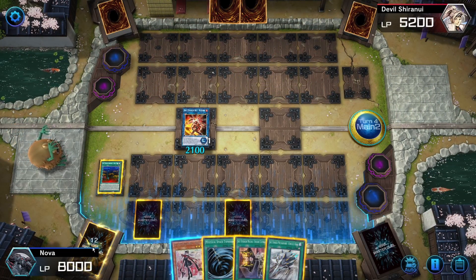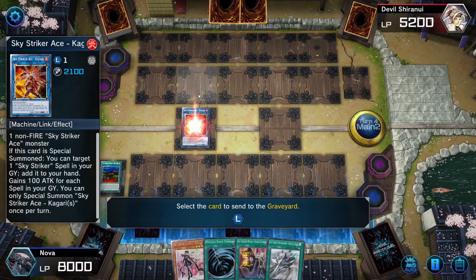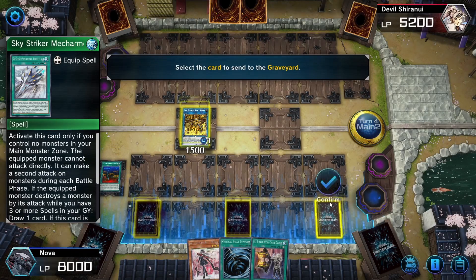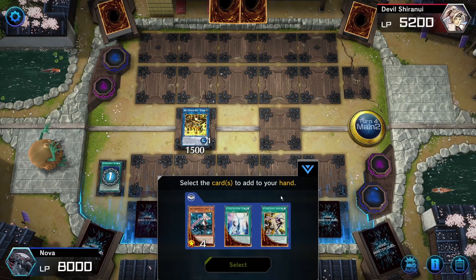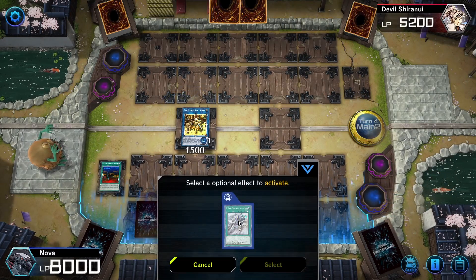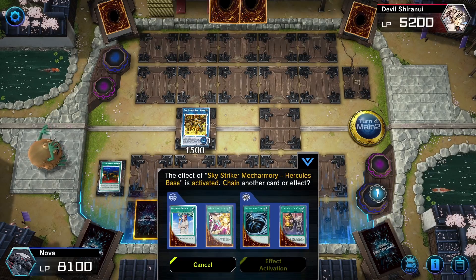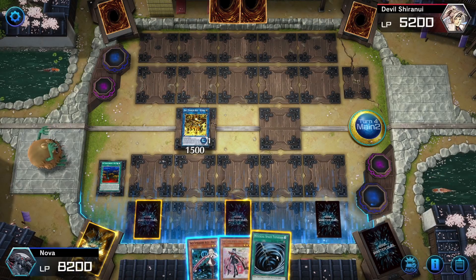Then in Main Phase 2, I will make Hayate just so that I can use Area Zero to get rid of my own Hightly's Base. And with it, Hightly's Base cycles Tadari, Shiziku, and the first Hayate I used back into my deck, and then I'll just be able to use them on the next turn. So this is the infinite resource cycle that I've been talking about.